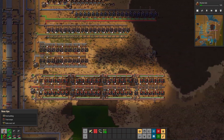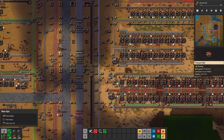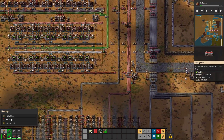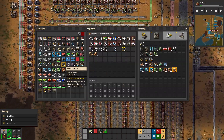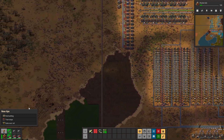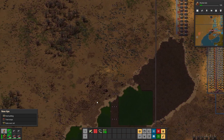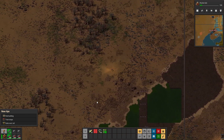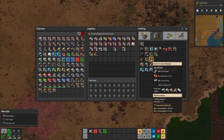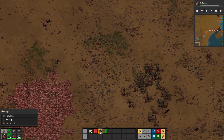Now we're running into the copper issue again. Back around to this problem - how I'm going to fix it is I'm just going to mine and smelt some copper off to the side over here. In fact I might smelt it right next to where I'm mining it and then transport the plates all the way over. It doesn't really matter because I'll be using electric furnaces.